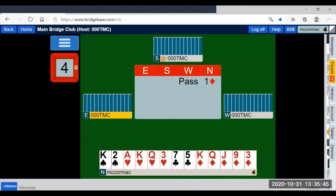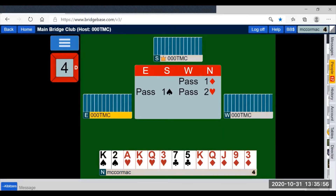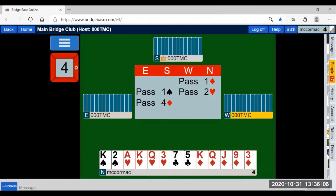One diamond — one spade: four or more spades, six or more points. Two hearts — forcing for one round: five diamonds, four hearts, sixteen plus points, no support for spades. Four diamonds — this has to be strength, this has to be a slam try. They didn't show weakness by bidding three diamonds, they didn't investigate three no-trump, and they've jumped past three no-trump — therefore slam try investigation.